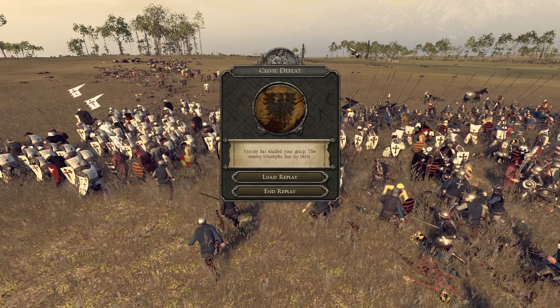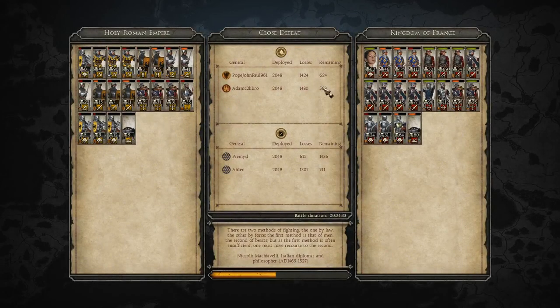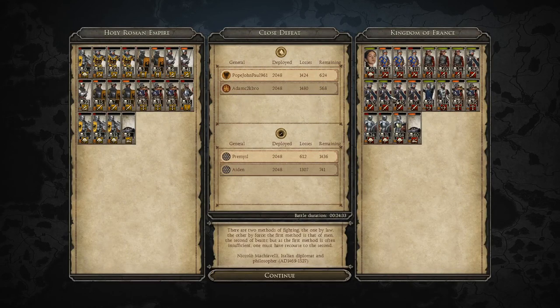History has been changed — the French have won the Battle of Pavia! If that had happened in history, you could say that Italy would probably have come into French domain — northern Italy certainly — or at least who controlled it would have been much closer. The Pope wouldn't have been captured and Rome wouldn't have been sacked. We'll end the replay and have a look at the end results.